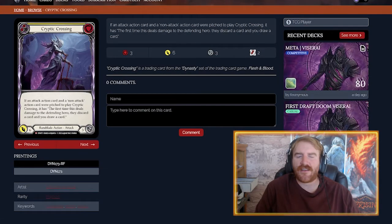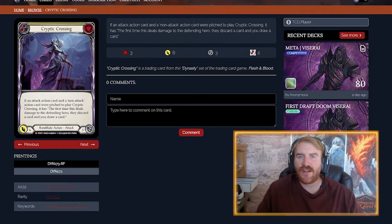Let's get into the majestics. Cryptic Crossing is a three-cost, six-attack card. If a non-attack action card is pitched to play it, the first time it deals damage to the defending hero, they discard a card and you draw a card. This is obviously a great Pummel target, and I could see a tall Viscera using this for sure. I think this is the beginning of a new way to play Viscera.